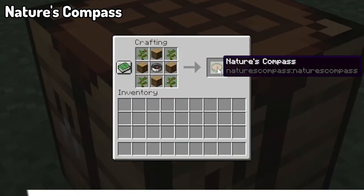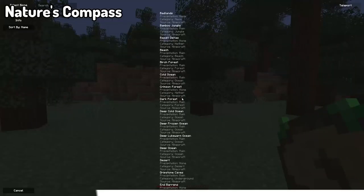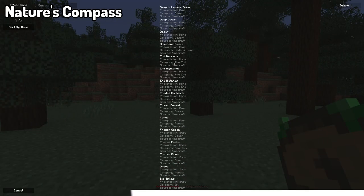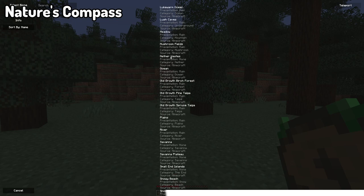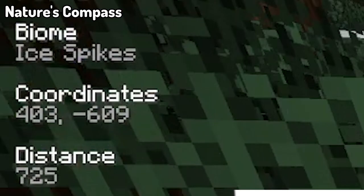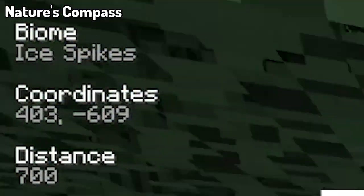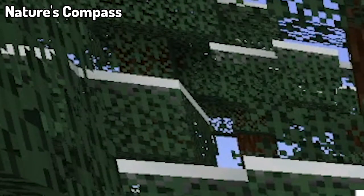Starting off with Nature's Compass. By crafting the Nature's Compass, you get the ability to use this compass to find any biome you're after. By right-clicking on the compass, you can select a biome you want to find, and it will give you the exact coordinates and how many blocks you are away from the closest one. It will also point in the direction of the closest biome of your choice.